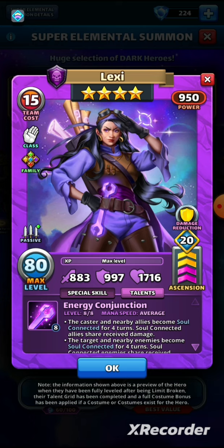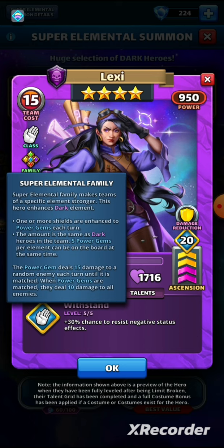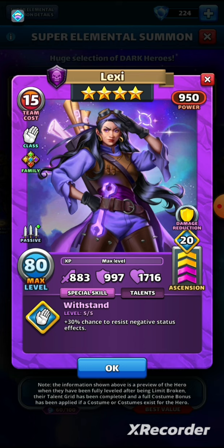The four-star hero in this portal is called Lexi. She has a pretty useful talent and skill that a lot of people have overlooked. She is of the monk class, which gives her a chance to withstand negative status effects — decent class, not quite as good as cleric but still okay. She gets the same family bonus with gems dealing 15 damage until matched, and the same troop damage modifier passive.